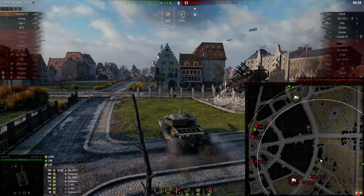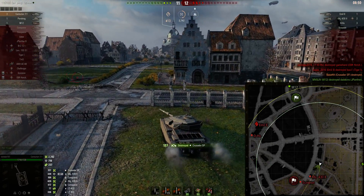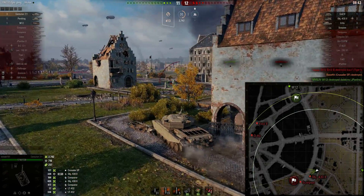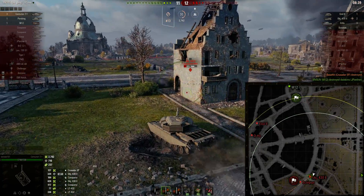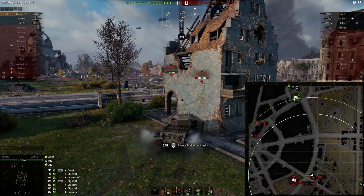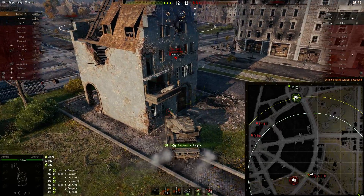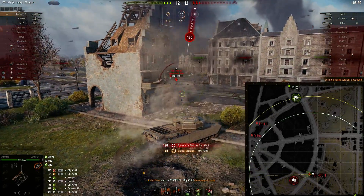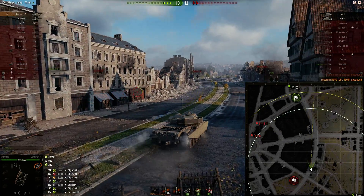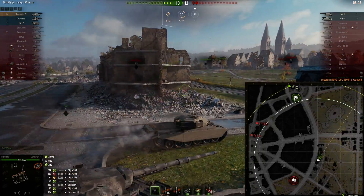We are losing the city pretty badly at this point. But we do see the Crusader - their last artillery - which is fantastic for us. So we're going to trundle forward because I feel like I'm going to be loaded at the time that I come around this corner. And we are, but we definitely low roll. Now there's two tanks looking at us and I don't know why this Scorpion panics and backs up, but he does. We're able to side scrape him and take him out. The 430 is firing HE, so we only take a little bit of damage.